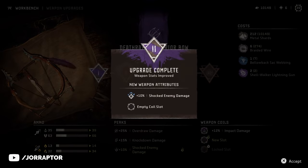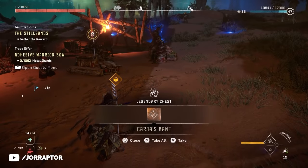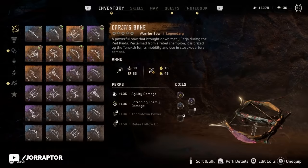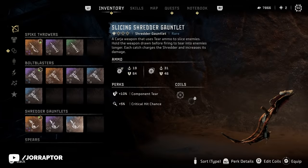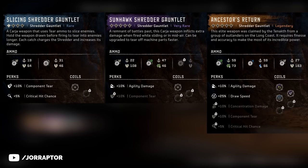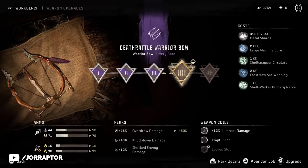A little later I discovered Kharja's Bane, the Legendary Warrior Bow, which is almost the exact same as the Deathrattle Warrior Bow I spent upgrading — only way better. Even on level 1 the stats on this legendary version are better versus an almost fully upgraded purple warrior bow. This is the case for many other weapons when comparing similar types by rarity. The higher the rarity, the more mod slots and perks these weapons have, so basically the time I spent upgrading that purple variant was for nothing.